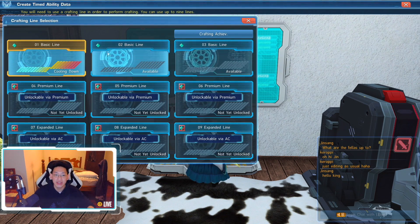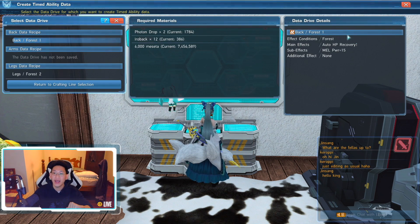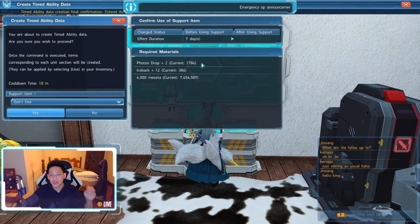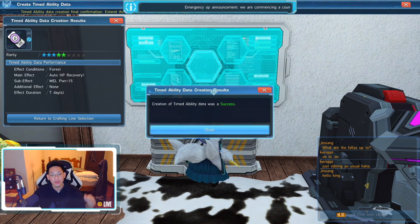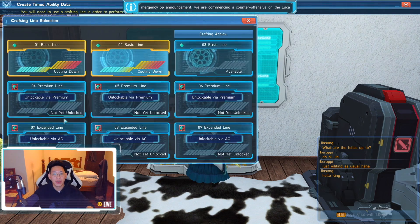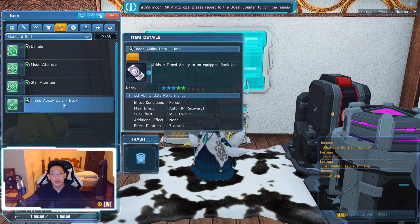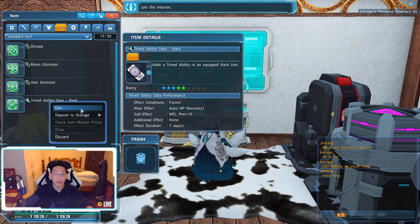Once the ability is updated and saved, you want to create timed ability data. You'll see the ability we just updated — the one with 15 melee power and Auto HP Recovery 1. We click on it, it costs additional materials, and the effect will last 7 days. After clicking yes, timed ability data creation was a success. You can find it in your inventory under the Potions tab as Timed Ability Data Back, showing Forest, Auto HP Recovery 1, and Melee Power plus 15. You can apply it by clicking Use on your back piece.